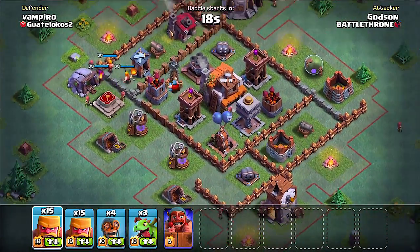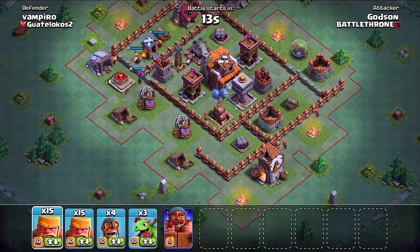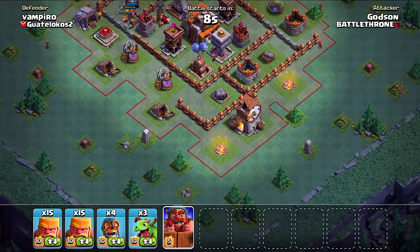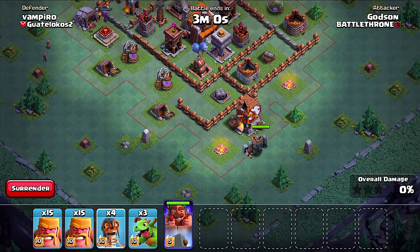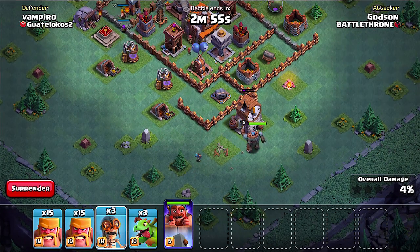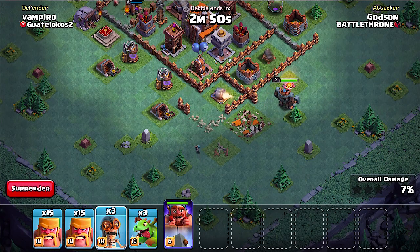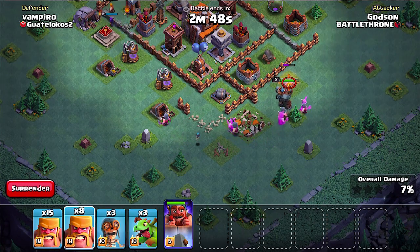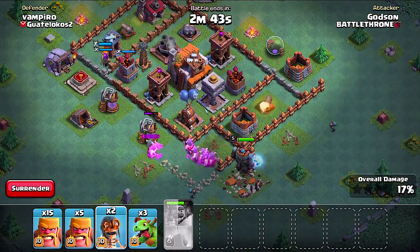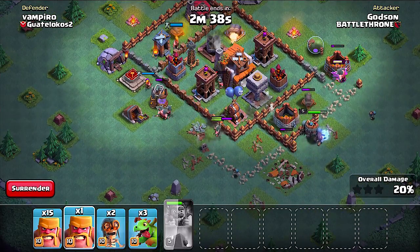I have at least one Baby Dragon in my comp, and of course with one that is times three. Let's see if we can attack here. Wow, these cannons have no range at all! Okay, so we just have to watch out for all of these bombs and traps — they are everywhere. Okay, we are in this place.